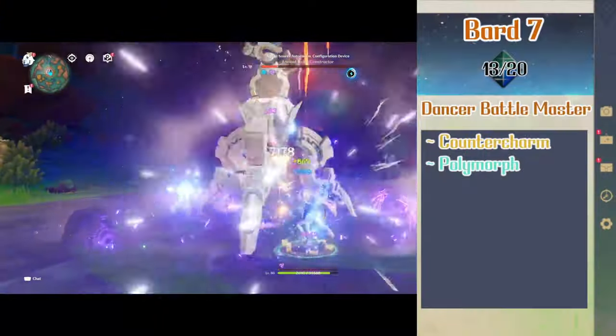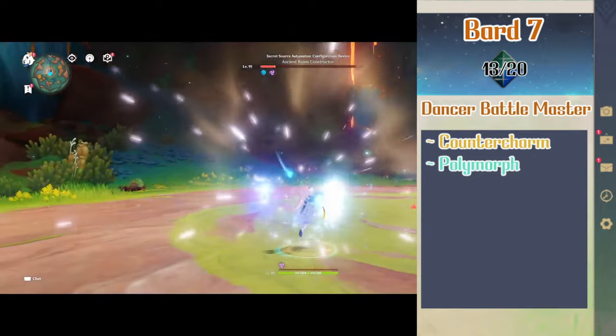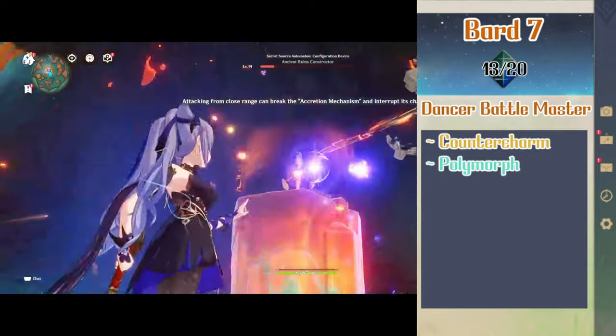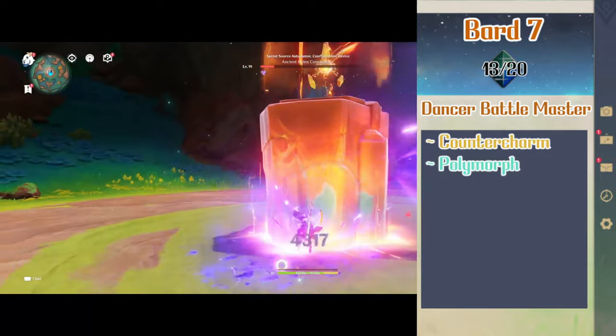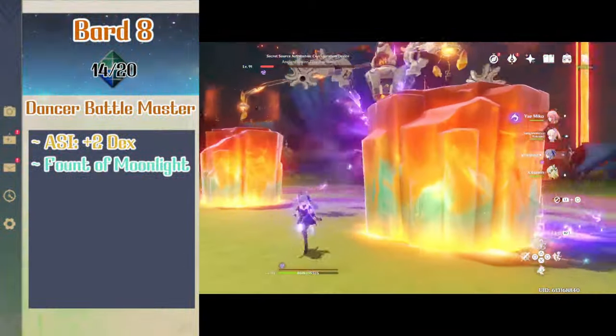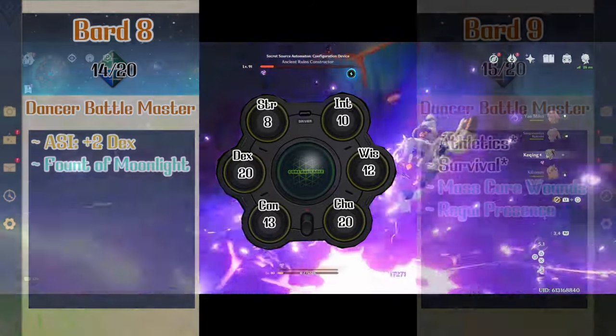With fighter done Shilonen can jump back over to bard. Level 7 bard gives her counter charm where if she or an ally fails a save that causes a charmed or frightened condition, Shilonen can use her reaction to have the save be re-rolled and it gets advantage on the new roll. She also gets access to 4th level spells and picks up polymorph. Level 8 bard gives Shilonen another ability score improvement of plus 2 to dexterity making it a 20. She also picks up the spell font of moonlight.